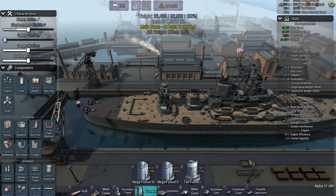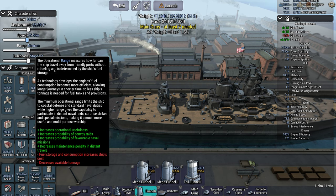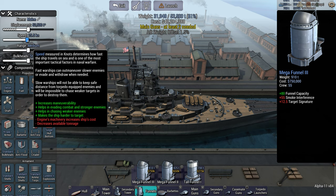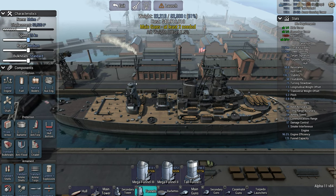Generally you want engine efficiency as close to 100% as possible — there's no point going above 100%. We can fiddle with the speed slider and find that we could go 25.5 knots at 100% efficiency, or go for 26 knots at 96.5% efficiency, which is pretty close. This is effectively the top speed of this ship without making a compromise. We can make the ship go faster but we will have to compromise on something.